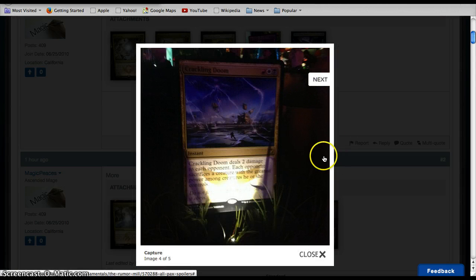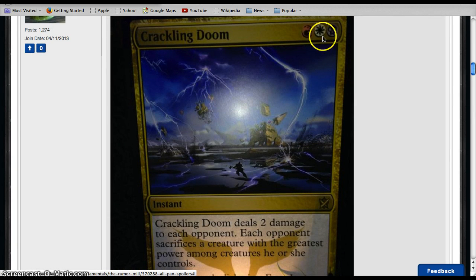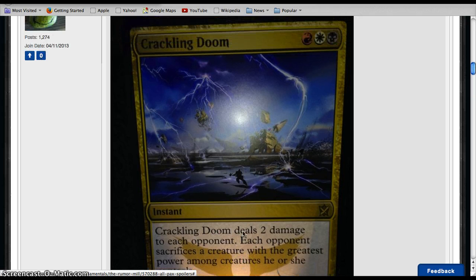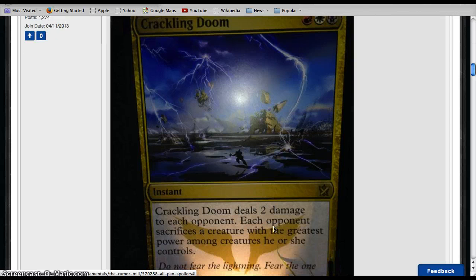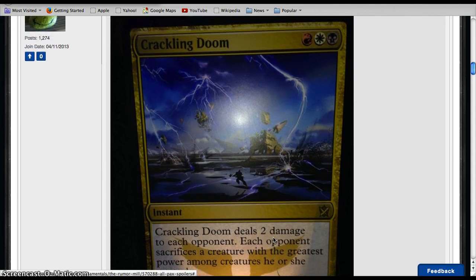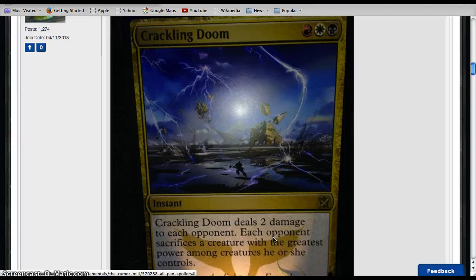Crackling Doom — black, white, and red instant. It deals two damage to each opponent, and then each opponent sacrifices the creature with the greatest power among creatures they control. That is serious business. That might be Modern playable, possibly. Doing two damage and making each opponent lose their greatest creature is serious. I think it's possible for Modern play. In Standard I think it's going to be an excellent card, and in Limited, of course, it's great for its cost. A solid rare all around.